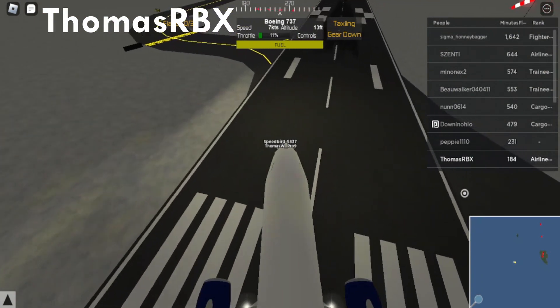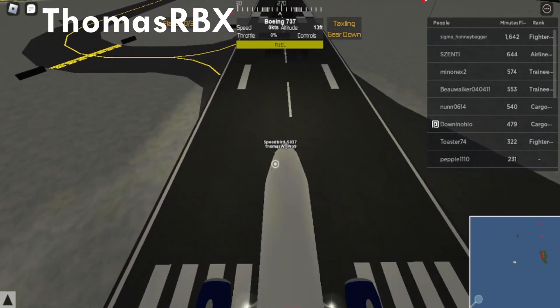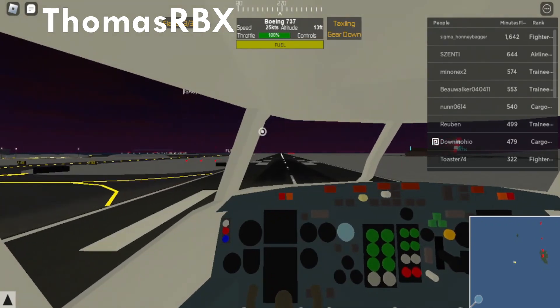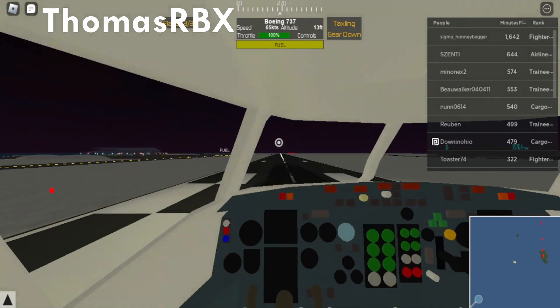Now what we need to do is make sure that our plane is correctly lined up. Now we are here — let's zoom in. We come over to the flaps and put them in by pressing H three times. Now we put our throttle at about 30% upward and set throttle to 100%.